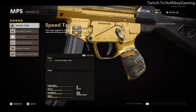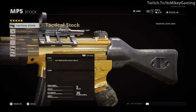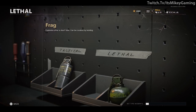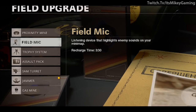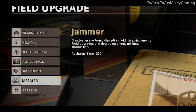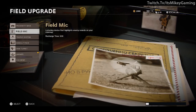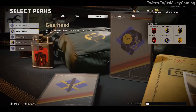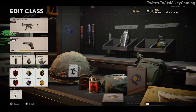Moving down, hopefully you can get to Speed Tape — plus 10% aim down sight time — always a good thing. For the stock, the first stock is really good: plus 10% aim walking movement speed. Not a very hard setup to get. Tactical is Stun. Lethal doesn't matter. For the field upgrade, if you can, use a Jammer — its recharge time is 2 minutes 30 seconds versus the Field Mic at 3 minutes 30 seconds, so that's why I recommend the Jammer. For perks: Perk 1 is Paranoia and Flak Jacket; Perk 2 is Gearhead and Quartermaster; Perk 3 is Ghost and Cold-Blooded. We'll get into the why momentarily.